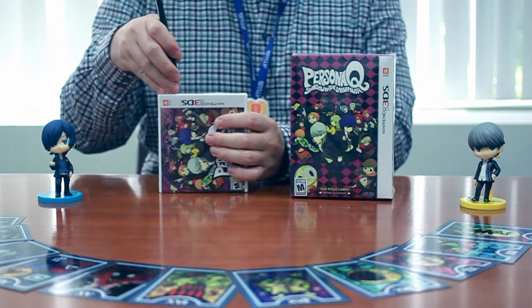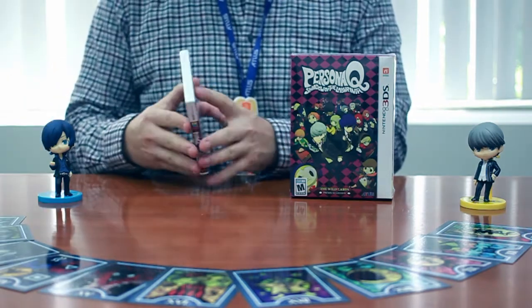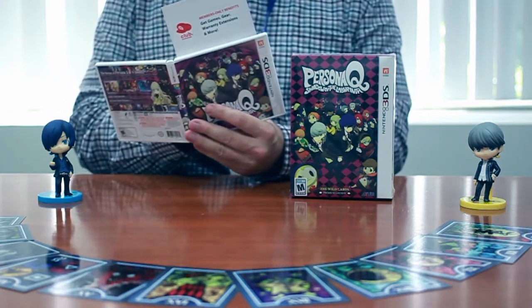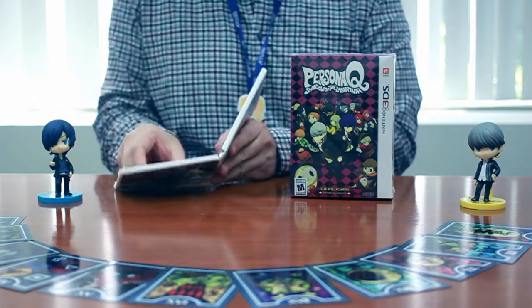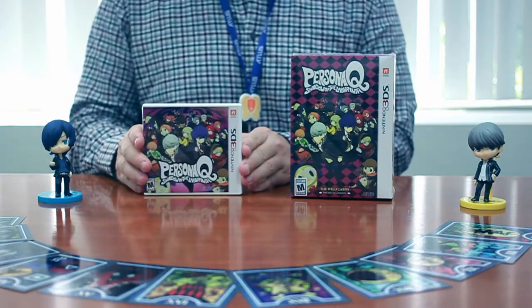Precision cutting instrument. And here's your game box. That's your Club Nintendo card. Ta-da — Persona Q. And the cartridge. That's the contents of the limited standard edition.